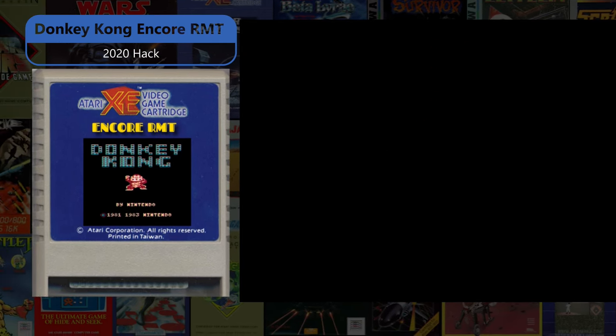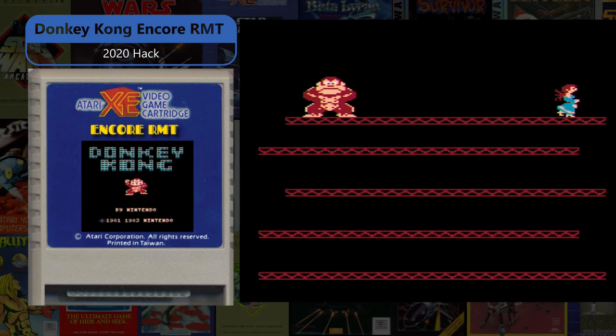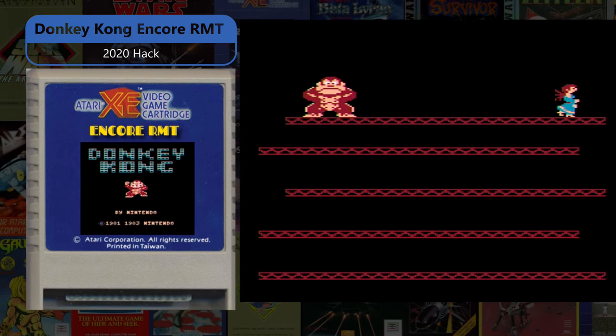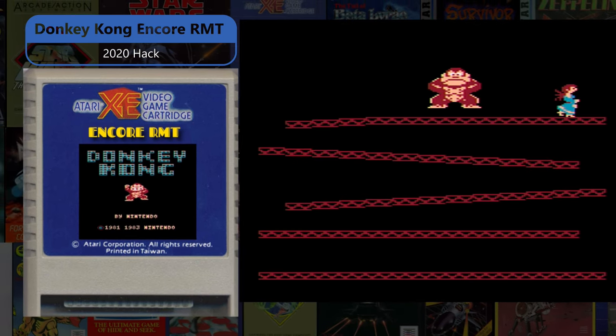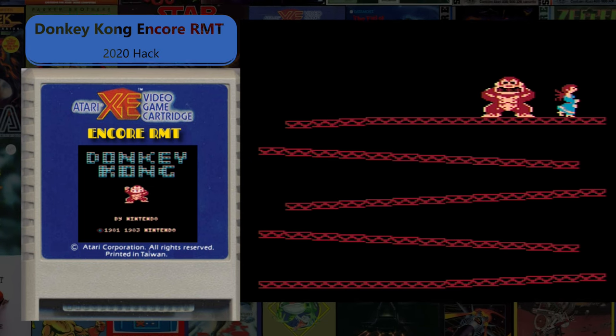Donkey Kong Encore is a 1983 Atari Donkey Kong release that combines the RMT, Fandel, and KJ Man sound and music hack with the 2016 Paul Lay and Daryl 1970 graphics and playability hack to make the ultimate Atari 8-bit Donkey Kong.